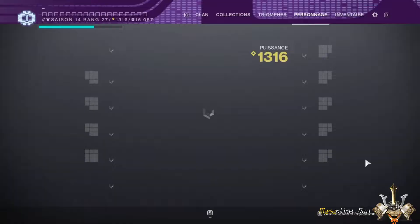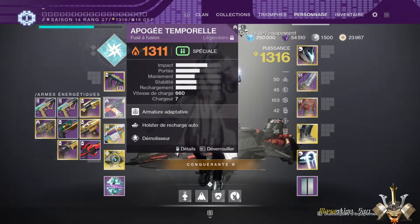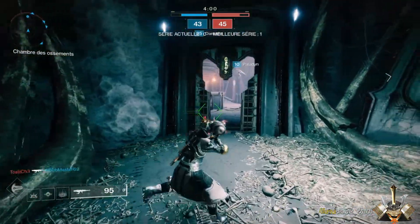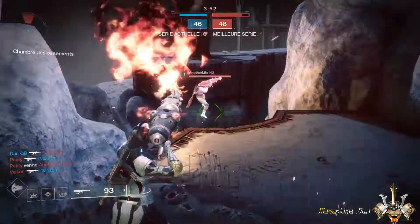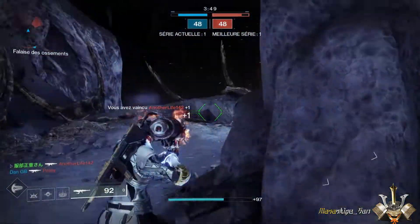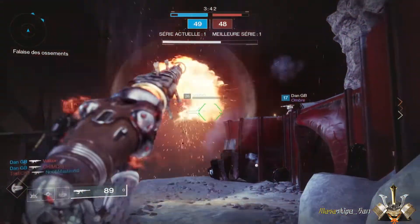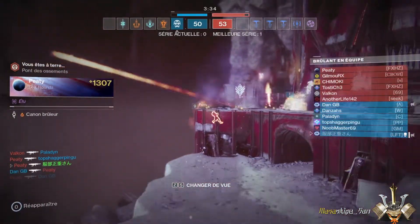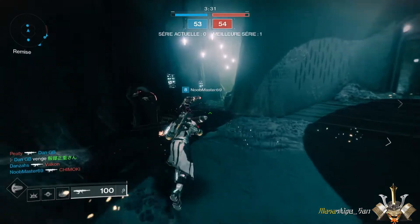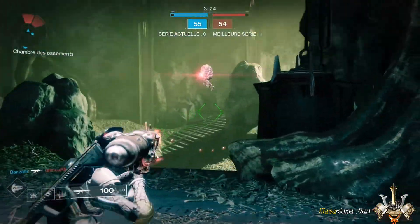N'oubliez pas d'équiper surtout un fusion solaire lorsque vous faites vos parties de cannon brûlant, parce que ça vous permet d'avoir vos kills cannon brûlant qui sont considérés comme étant des frags avec votre fusion. Vous enchaînez les parties que vous voulez, que ce soit du PvP normal ou du cannon brûlant. L'avantage du cannon brûlant, c'est qu'au niveau de l'activité, les parties sont relativement courtes et ça vous permet d'augmenter cette partie-là de façon très rapide. L'essentiel c'est de faire des kills aux fusions, de préférence aux fusions solaires, que ce soit en PvP, en Gambit ou en assaut. Je n'ai pas présenté la partie assaut car je trouvais que ça avançait moins vite que les deux autres modes.